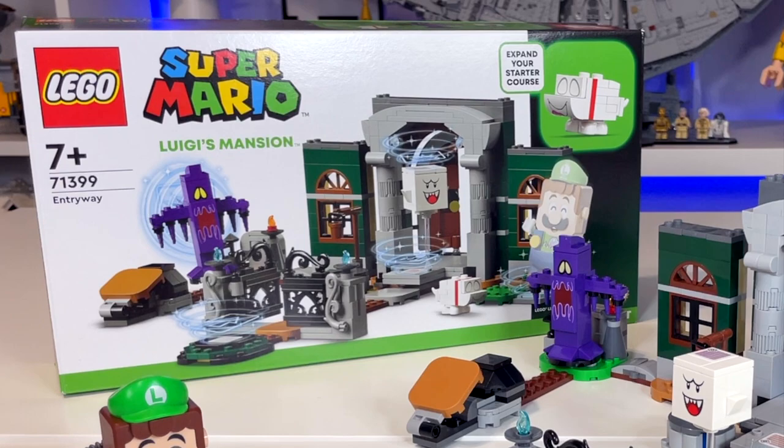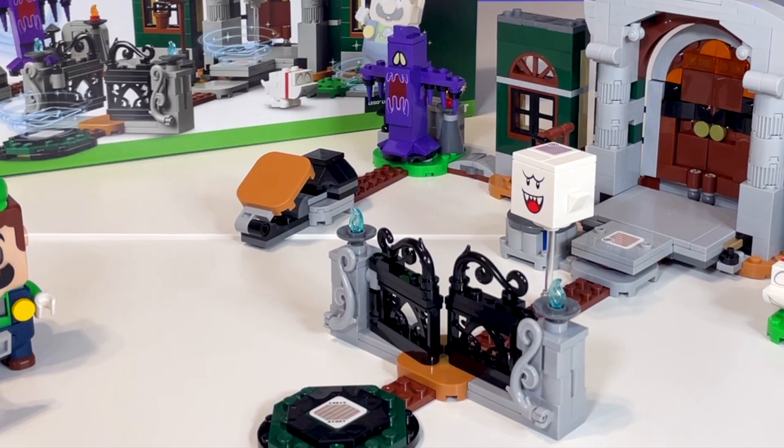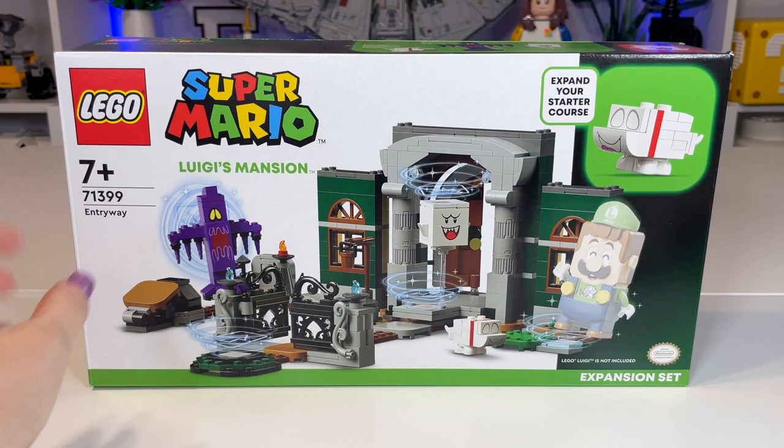Hey everyone, welcome back to my channel! It's Emily, and here in front of me I have set number 71399, Entryway. This is for ages 7 and up, it has 504 pieces, and it'll be retailing for $40 US dollars starting on January 1st. Thank you so much to LEGO and LAN for sending this set for review; however, all thoughts and opinions in this video are my own. As always, let's start by taking a look at the box.